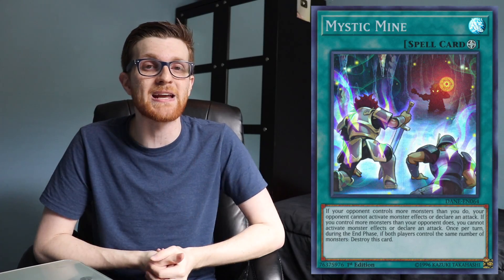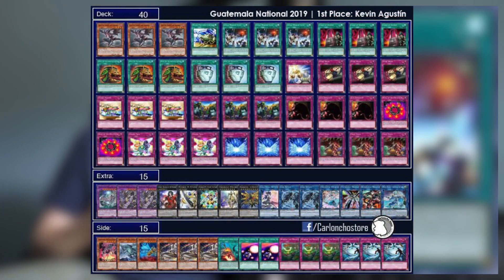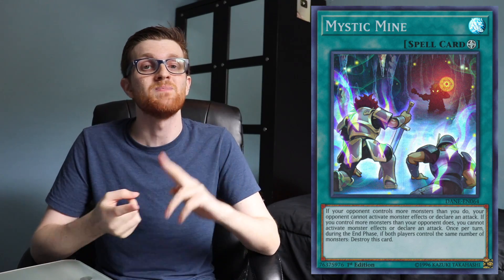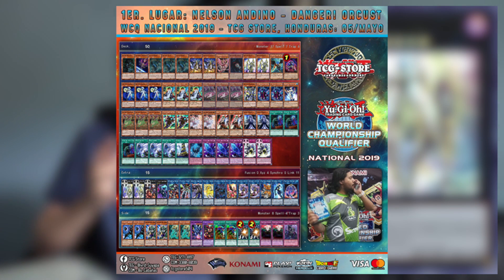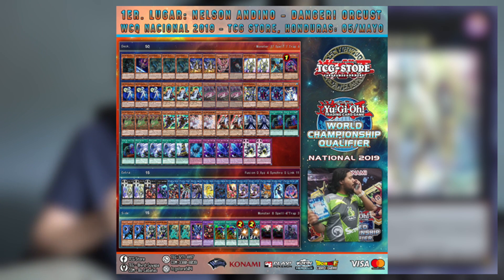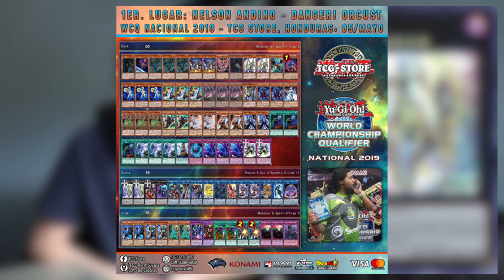Now I want to talk about the Guatemalan National, because guess what took first place there — Mystic Mine Burn. Even with Salamangreate, Sky Striker, and Orcust all in the top eight cut, Mystic Mine Burn ended up taking it. Not only did it win one tournament this past weekend, it won multiple, and these are big events. Mystic Mine Burn has definitely put itself on the map. Moving on, the Honduras National was actually taken by Orcust, so I'll have another Orcust list for you guys to compare and see any spicy tech cards.